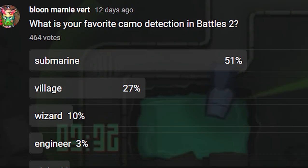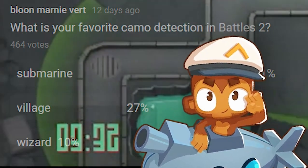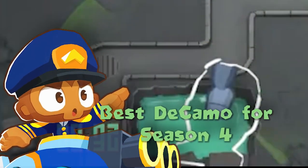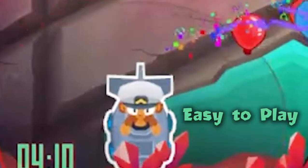I asked the Battles 2 community what their favorite camo detection option was and they told me it was the submarine. Not only is the submarine the best meta option in season 4 of Battles 2, but it's also the most popular thanks to its high tier performance in ranked ladder games as well as its easy to use and accessible playstyle.